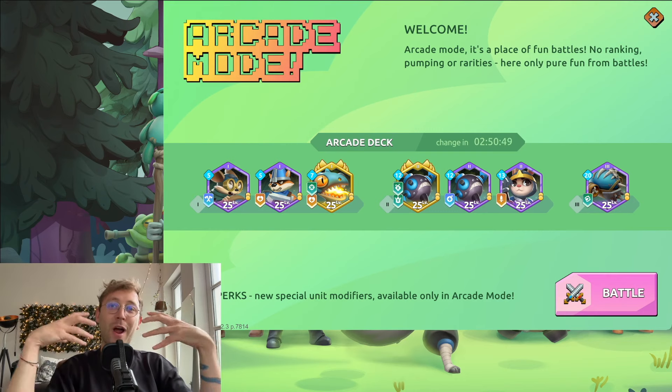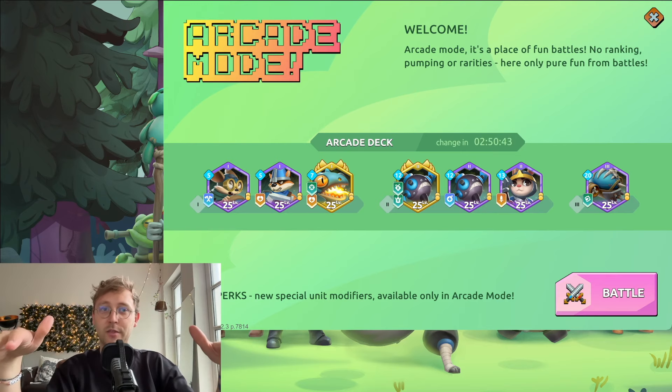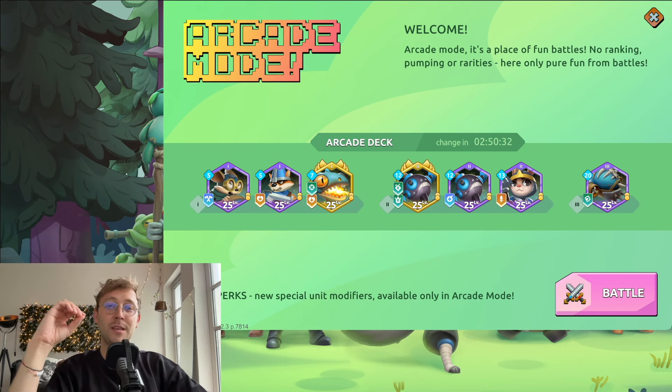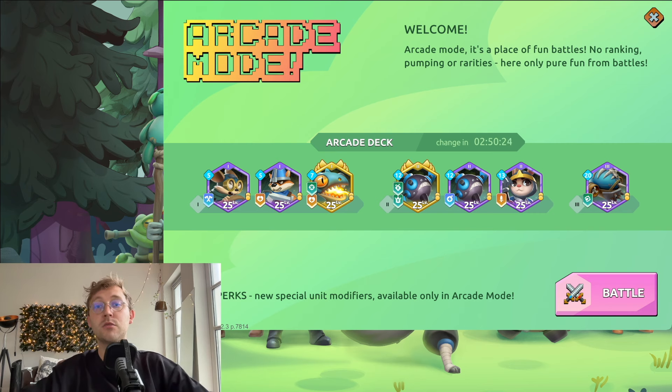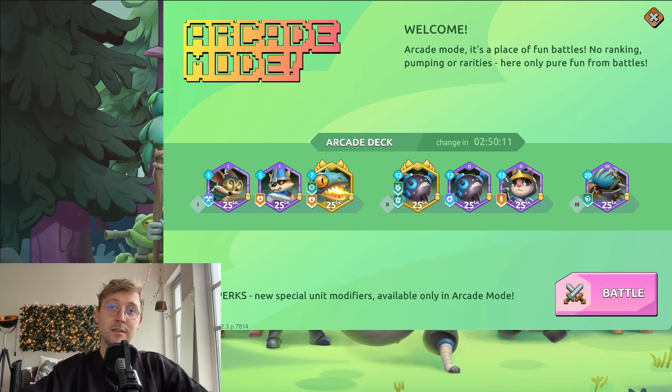These perks right now are only available inside of the arcade mode where you can check them all out — it's not pay-to-win, everybody has the same units. When the main game launches, perks will probably not be available right from the start, maybe after about a week, as the team still wants to try things out and get some balancing done. So definitely make sure to thumbs up the perks you like and thumbs down those you don't, so we can get the best balancing for the main net launch.